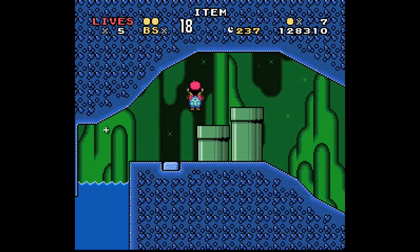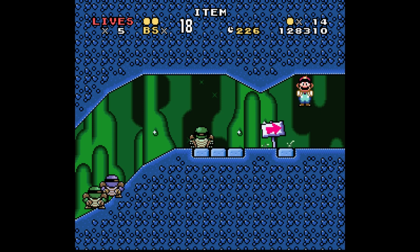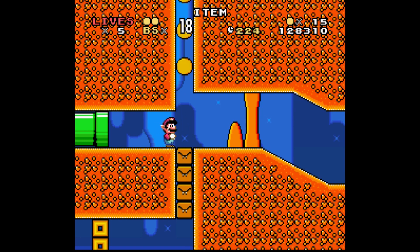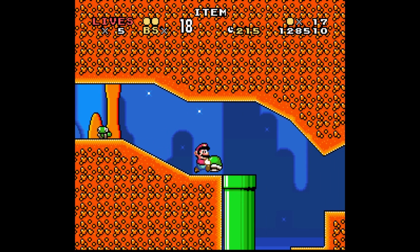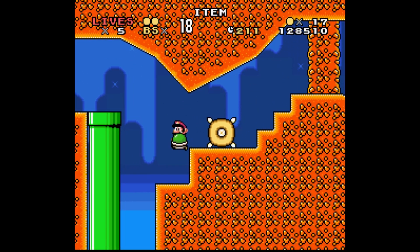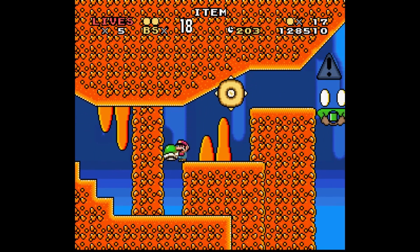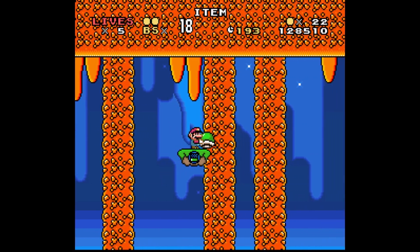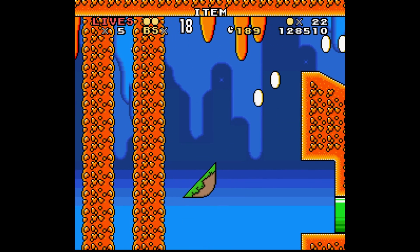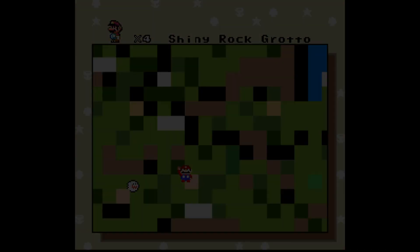That's something I need to think about building more into my levels — one-up tricks and stuff like that to give people a fighting chance. I like to put a three-up moon hidden in every one of my levels as a kind of extra bonus challenge, but I don't usually put too many one-up opportunities. What are you — are you a Monty Mole? Took me a while to process what was going on. Oh, it's got a little power bar, that's awesome. Well that was looking to set me up — I just wouldn't have it.